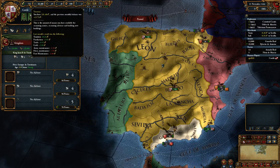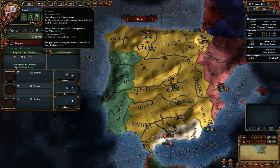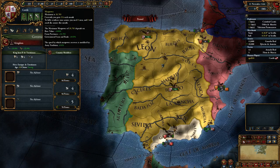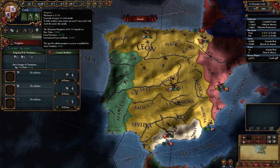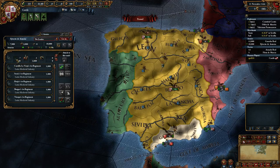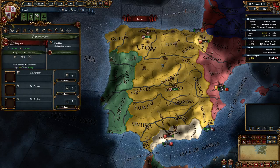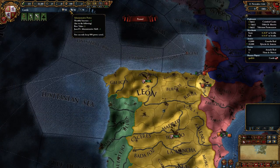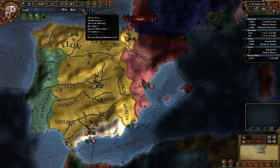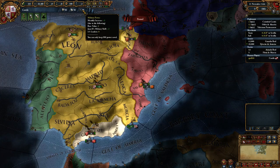One of your most important resources is monarch power. The others are money — our treasury — and manpower, which represents how many people in your country are of age to join your military. If we recruit more regiments, we recruit from this manpower pool — building a regiment takes 1,000 people. If you take losses in combat, existing regiments are reinforced from this manpower pool. So if we lost 2,000 people in combat, those would be taken from the manpower pool over the next couple of months until we're fully reinforced.